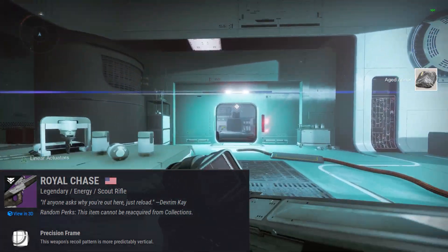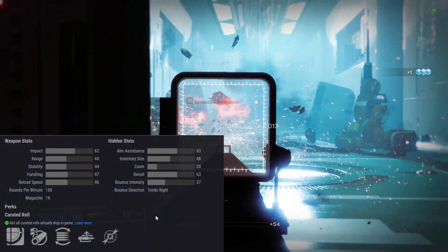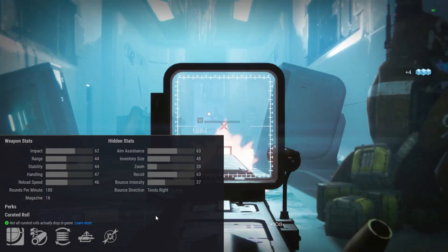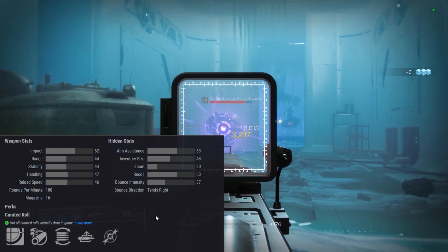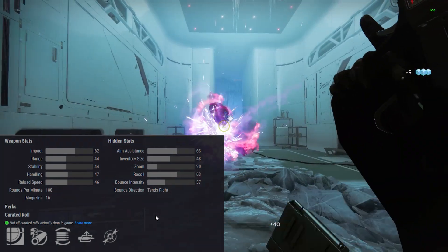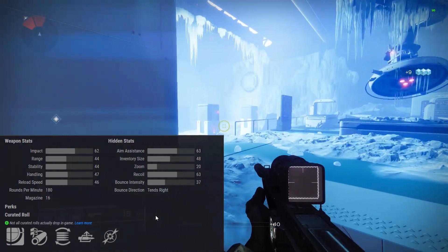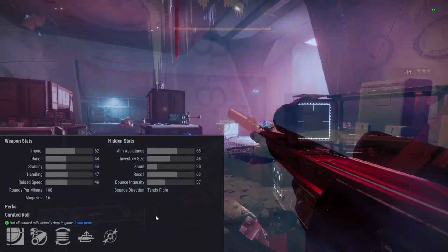Royal Chase Scout Rifle — let's take a look at the stats and the curated roll. As you get further down the season pass, these weapons can drop from activities like Crucible, Gambit, and strikes, and we'll start getting random rolls. Weapon stats: Impact 62, Range 44, Stability 44, Handling 47, Reload Speed 46, RPM 180, Mag Size 16.